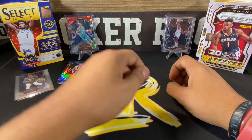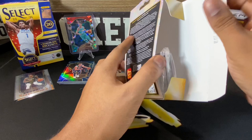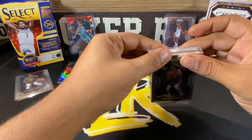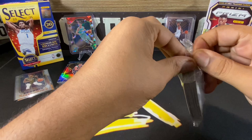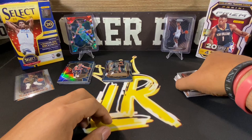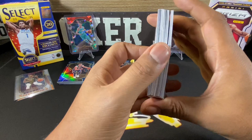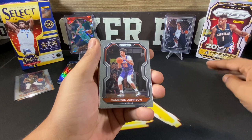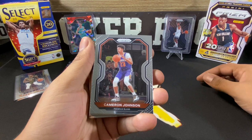Now on the Prism side, let's see what Prism has to offer. We didn't get anything crazy out of Select, but you never know how Prism goes. We did get our very first Anthony Edwards, so I'd say Select is going pretty good. For the Prism we're looking for the orange ice prisms — should get about four of those, just like the four shimmer prisms on Select. That's what makes it a good comparison.